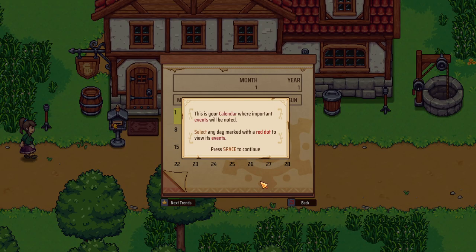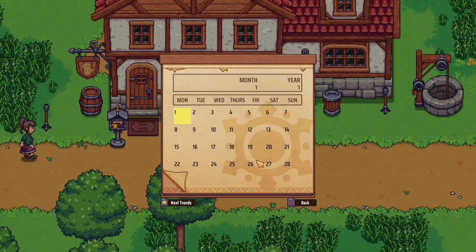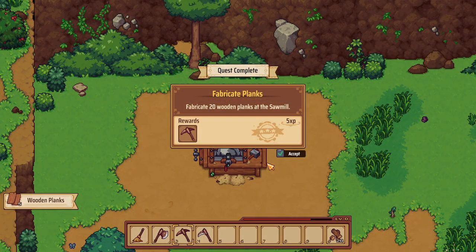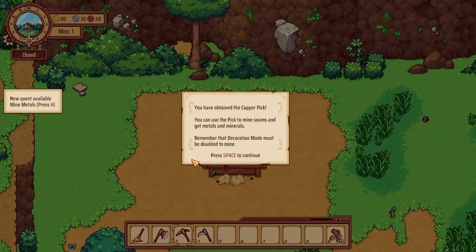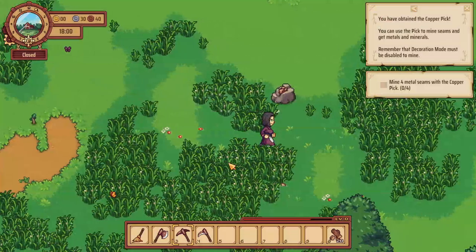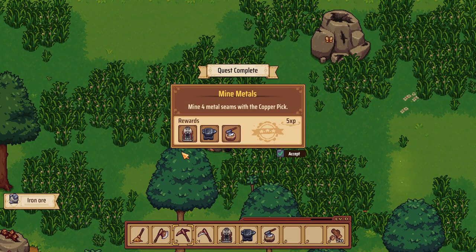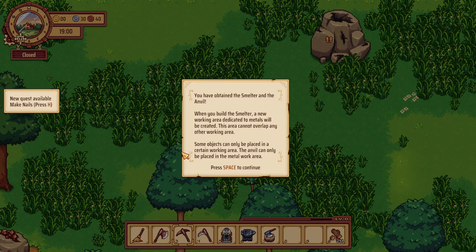This is a calendar where important events are noted — select any day marked with a red dot to view the events. We got a pickaxe! You've obtained a copper pickaxe — you can use the pick to mine seams and get metals and minerals. Mine four seams with the pick. You've obtained the smelter and the anvil. When you build the smelter, a new work area dedicated to metals will be created — this area cannot overlap with other working areas.